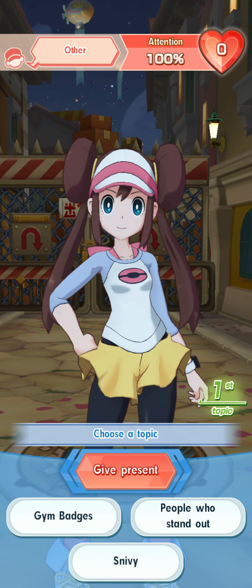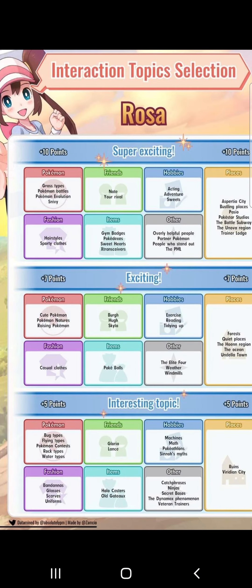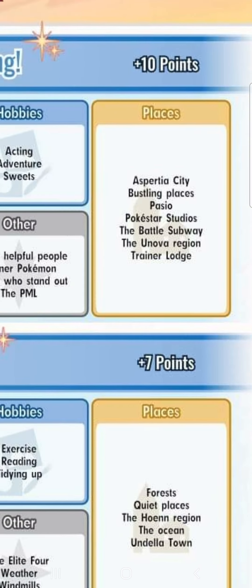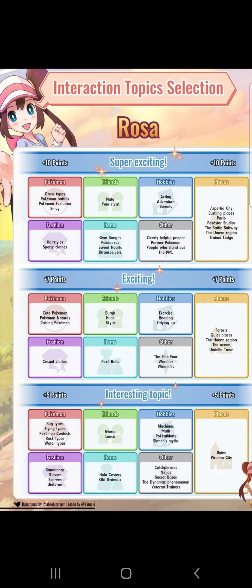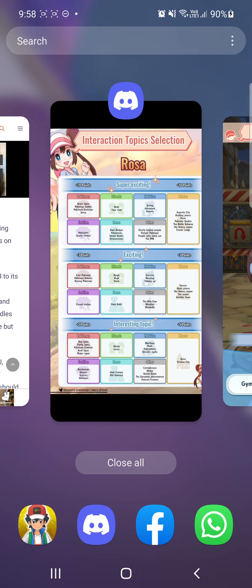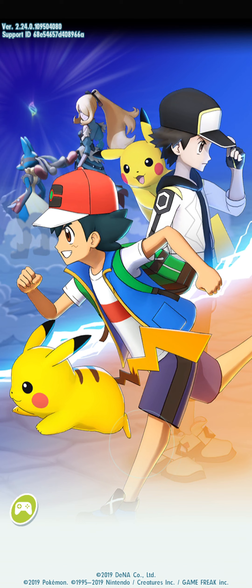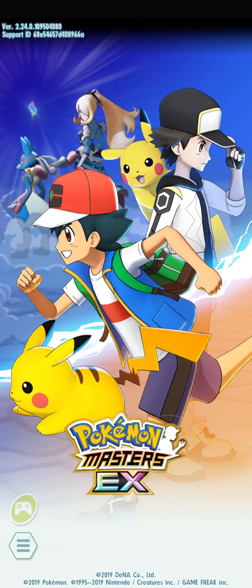Right now the hot topic is 'other,' and for other it's not too bad — I could live with it — but because I'm using six interactions in a row, I really would prefer to go with places, which has a lot more topics in the top tier, the super exciting tier for 10 points. To re-roll it's very simple: you just close the game and start it again. I'll re-roll off screen and cut straight to a hot topic where I've re-rolled for places. Let's head into the Trainer's Lodge again.